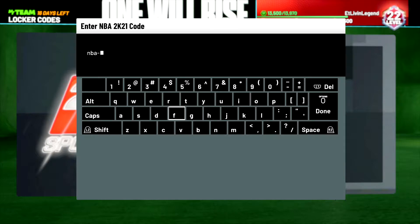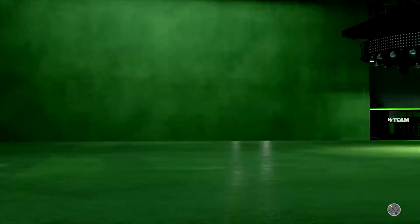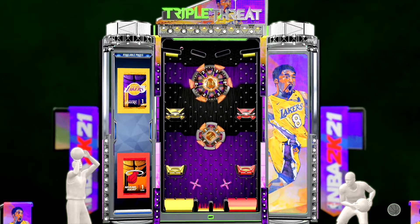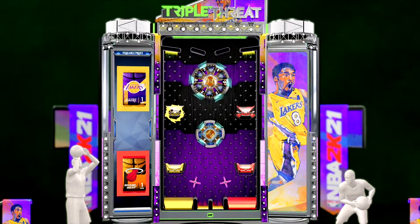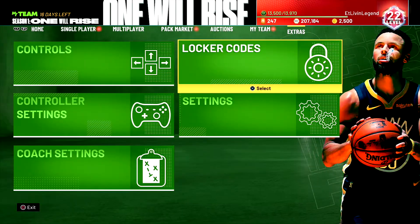The next locker code is NBA Finals Player — that's NBA Finals Player. Let me type this one in real quick. I believe with this one, you get a guaranteed 2020 Heat player or a guaranteed 2020 Lakers player. We are trying to get either that AD or that LeBron Amethyst card — that goes for like $30,000-$40,000 MT. And we do get the Lakers pack right there. I was going to try to get some tokens, but that looked a little too risky.